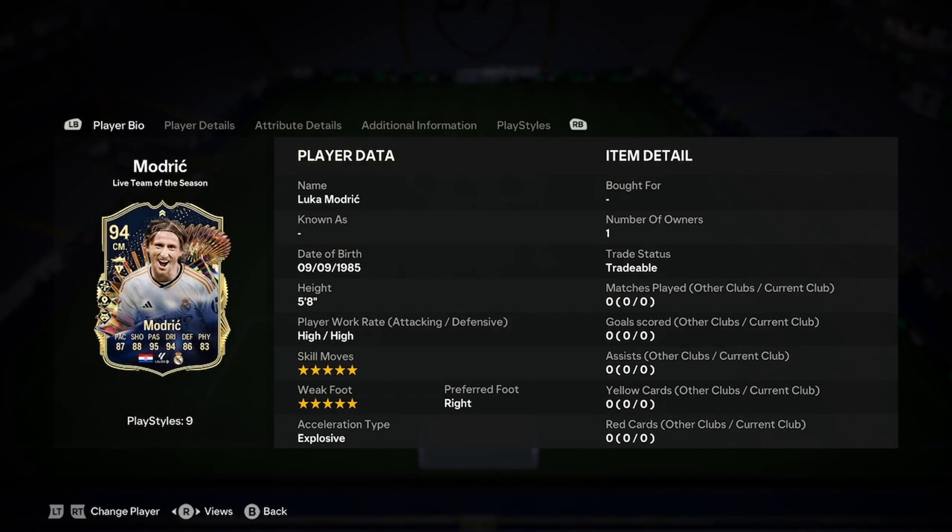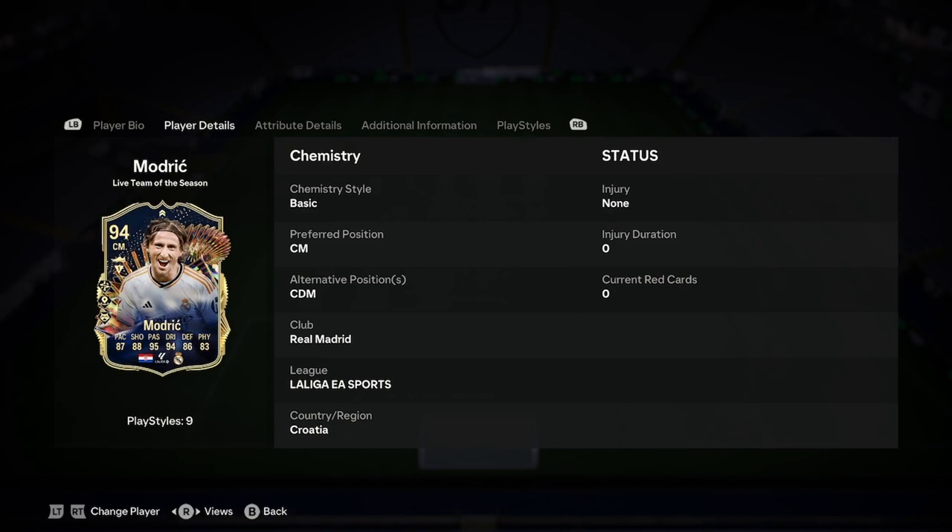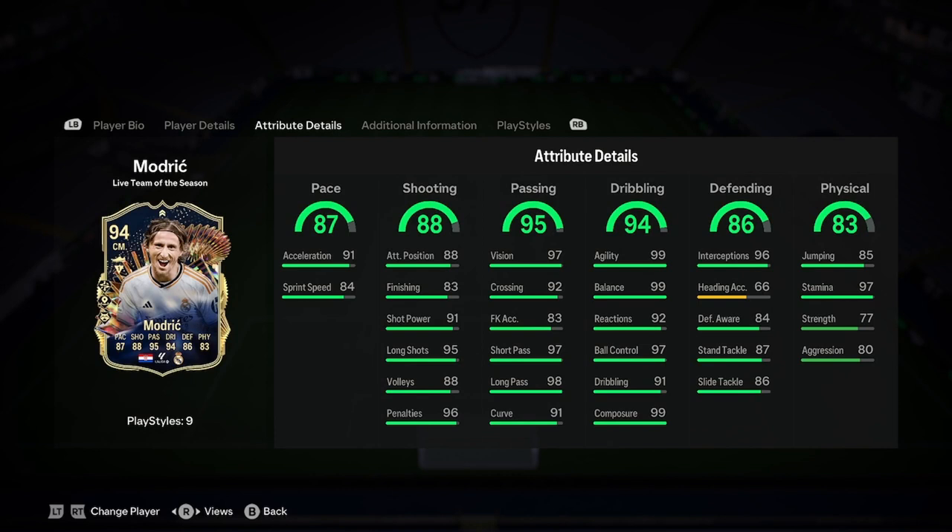Definitely going to be one upgrade for him. Let's have a look at what else we've got in this card. He's 5'8", 5-star skill moves, 5-star weak foot, right-footed and explosive acceleration type. He can play CDM — we'll be discussing just in a sec whether he fits into that role. We've got Real Madrid, La Liga and Croatia links, which is definitely good enough to find great free chem links.